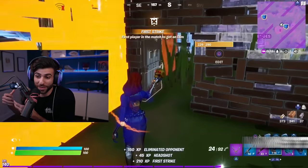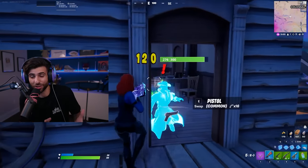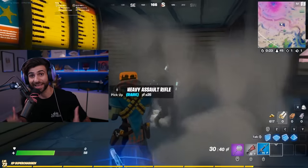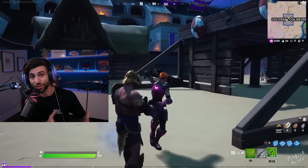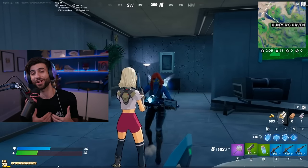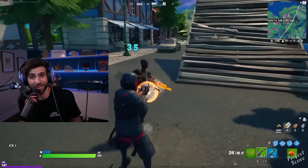Mystique's built-in emote let you transform into other characters, and it was kind of pay to win because you could transform into an NPC and pretend to be them. Enough videos got made of people trolling as Mystique and pretending to be NPCs that Epic removed the ability to turn into NPC skins in Chapter 3. Now if you try, you just turn into a default.